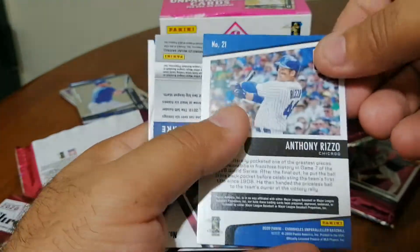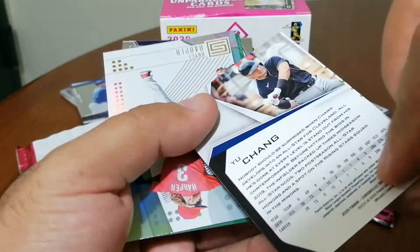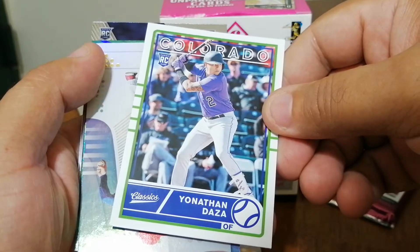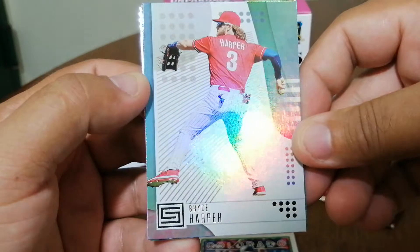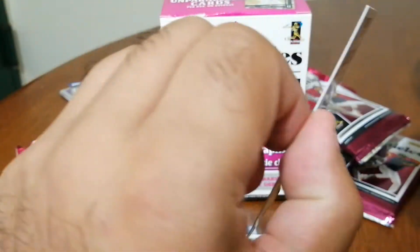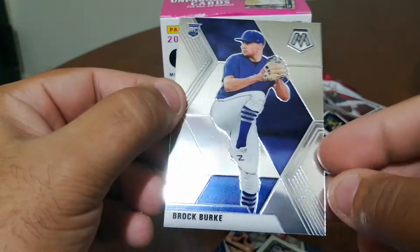This is weird — an Anthony Rizzo unparallel. I guess unparallels are in every pack or so; that's kind of cool but a little weird. We have a Gengchun rookie, that's pretty cool, a Jonathan Diaz rookie — never heard of him — a Bryce Harper, and a green John Carl Stanton. I don't know if that's numbered but it looks like a parallel. Certified. It might be. And there was also a Mosaic rookie of Brock.